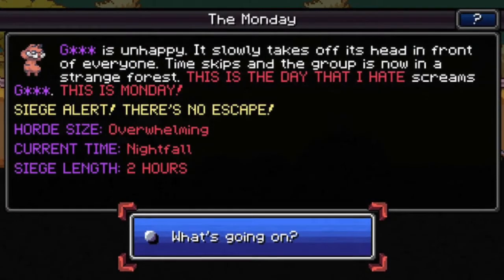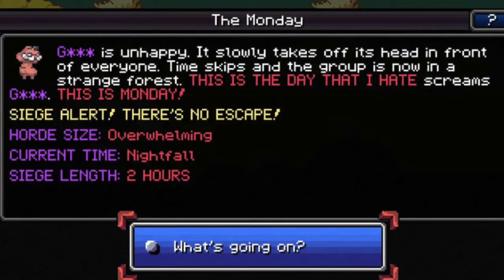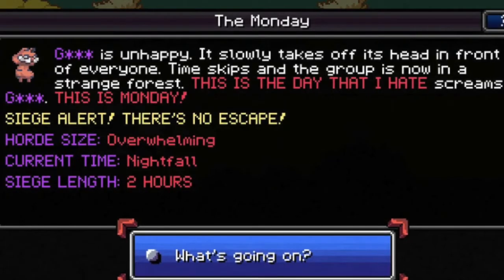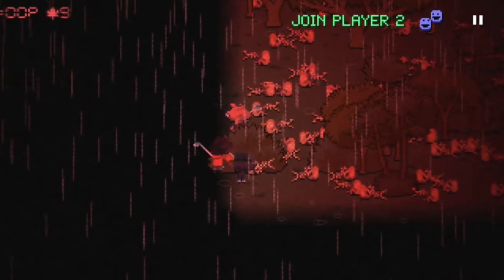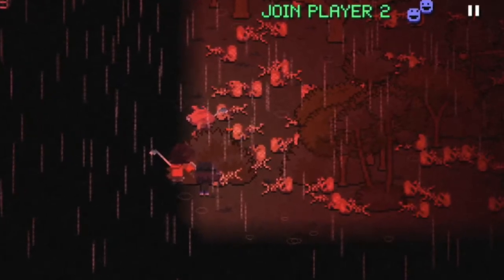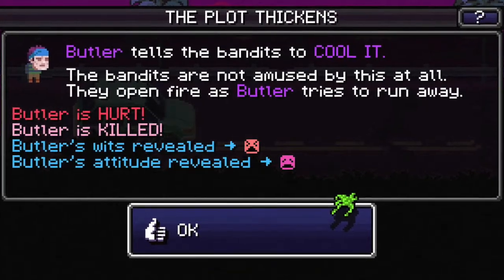Garf's Monday event: In-game there is a recruitable rare character known as Garf. Aside from having horrible stats, his one ability is to cause a hard siege when his morale is too low — he'll continue to cause these sieges every time his morale is low. Cool It: Cool It is an option you can select if your character has low wits and attitude.